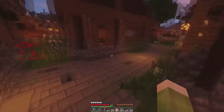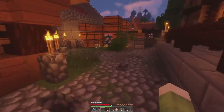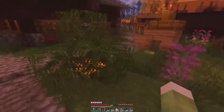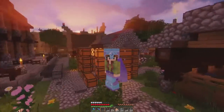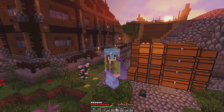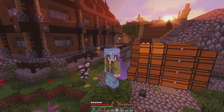Je vais essayer de trouver un biome glacé qui n'est pas loin de la base, histoire de pouvoir faire la petite usine à glace. Sinon, il faut se mettre dans un biome montagne et se mettre au 95e bloc. Je n'ai pas trop envie de faire un truc en hauteur, donc je préfère faire un truc au niveau du sol. Je vais essayer de trouver un petit biome neige à côté de chez nous, et je vous reprends dès que je peux faire la suite de l'épisode.